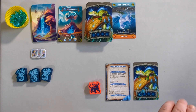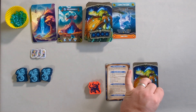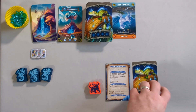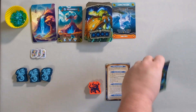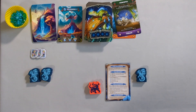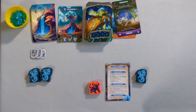You can also transmutate: if your creature has four energy on it, you discard the creature and its traits and receive a transmutation token. The first player to collect three of these is the winner.